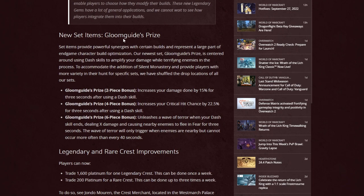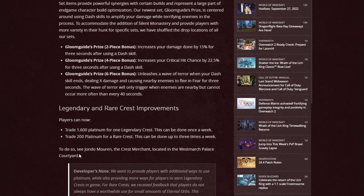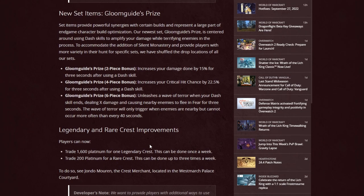I did want to point out the update to legendary and rare crest improvements. Players can now trade 1,600 platinum for one legendary crest, once a week. 1,600 platinum is not a lot — pretty nice considering you can sell a tier-three gem for about 3,600 platinum on the auction house, and even after tax it's over 3,000. You can also trade 200 platinum for a rare crest, up to three times a week — though I would never recommend those because they're pretty poor value. To do this, meet Jondo Moran, the crest merchant located in Westmarch Palace Courtyard.